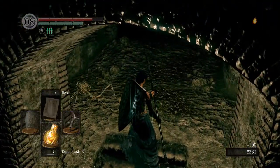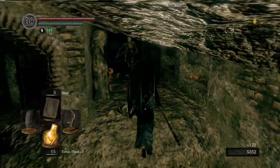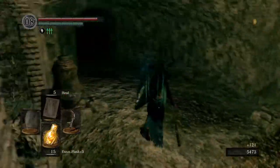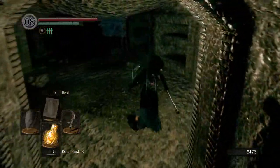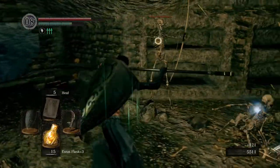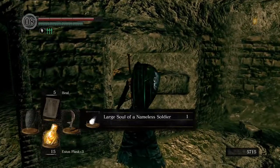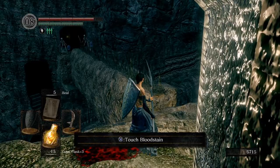He will die. That one's a flying attack again. He dead. There's an archer up here — it's a rolling falchion. Speaking of falchion, we just got another one. And there's an item right here — a large soul. Alright, so this area's not gonna be so good.